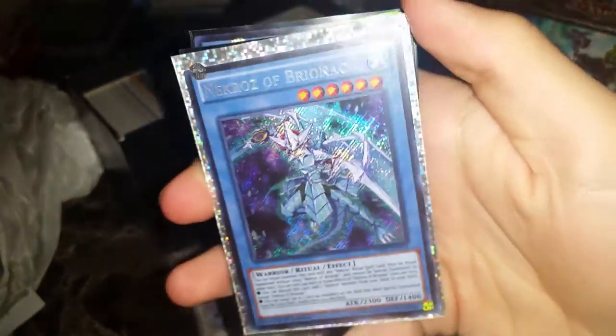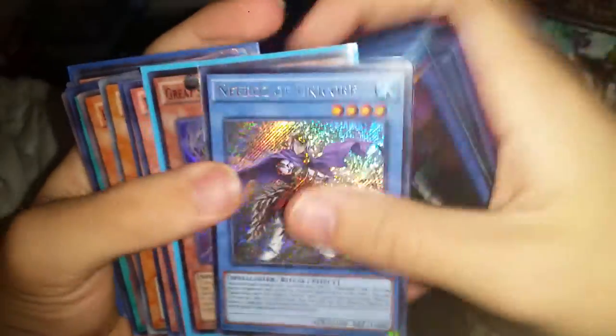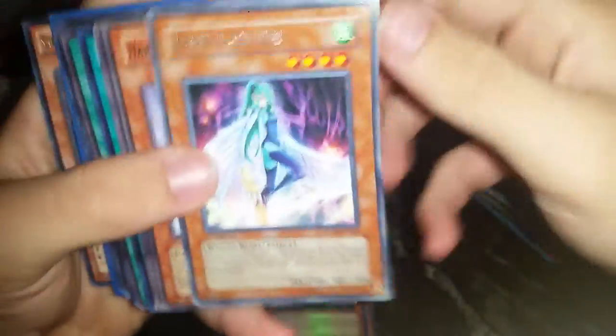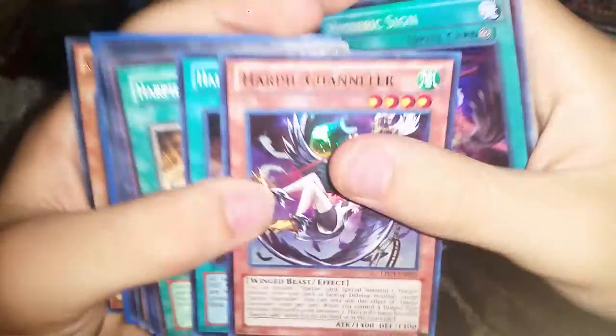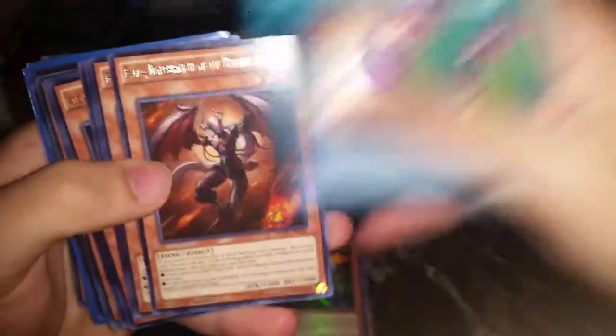Brionac — of course — amazing right here. Look at this, that's worth $13 a piece I believe. Great Sorcerer of the Nekroz, Nekroz Kaleidoscope, more Nekroz cards, a whole bunch more Nekroz cards, and then a couple of commons — but these are good commons, not garbage. Tour Guide from the Underworld super, super, super, another super. Harpy Queen, Harpy's Pet Baby Dragon, Elegant Egotist — we got a whole Harpy deck in here, everybody!